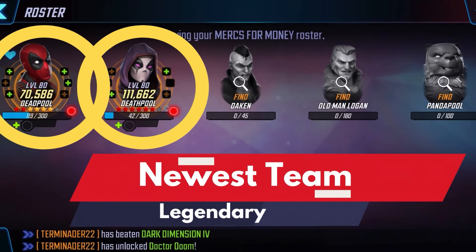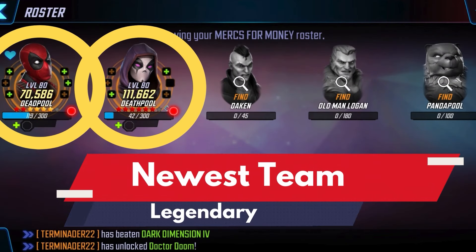The reason we're doing all of this is so we can get a hold of this team right here — the Mercs for Money. They're going to be the newest legendary team in the game, led by Old Man Logan himself. We have two characters on this team that we can get free to play: Deadpool and Death Pool.